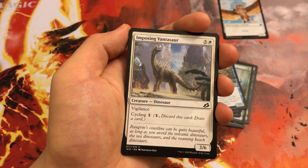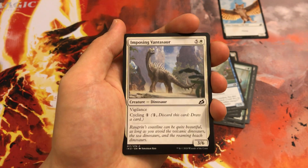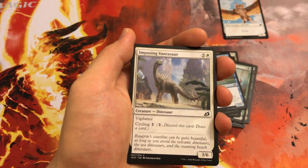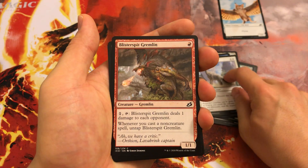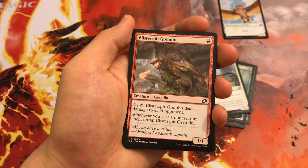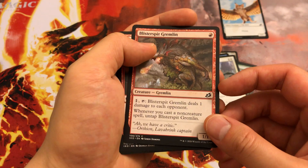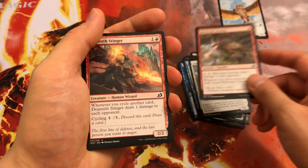Opposing Vantasaur is more used for the cycling deck — the red-white cycle deck — just because it cycles for 1. I don't think you'll ever end up playing it for 6, but I'm sure it comes up from time to time. Blister Spit Gremlin is meant for the spells deck, but even then it's not a great payoff. I don't really like this card because it only pings opponents and it costs 1 to do so. Not that great.